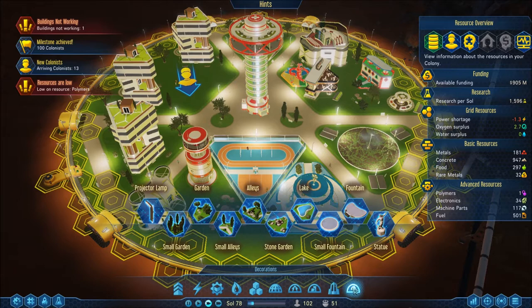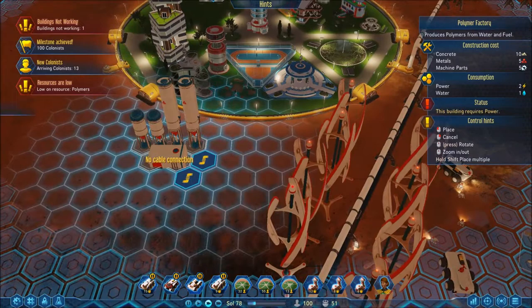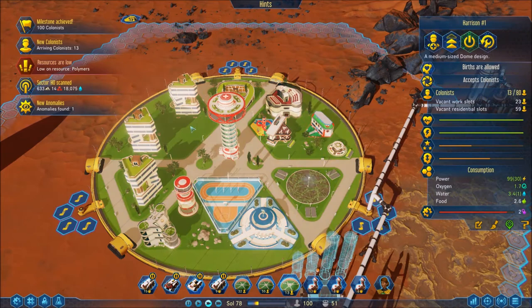That's not good. Production — polymer factory has to be outside. Okay, sector scanned, anomaly found — sweet, we'll get to that in a second. Let's put this literally right next to the door. Get that thing built on high priority. I was gonna wait and just let these people make babies but I don't think that's gonna happen — I think I'm gonna fly another group in.